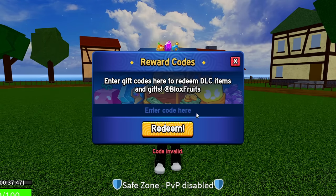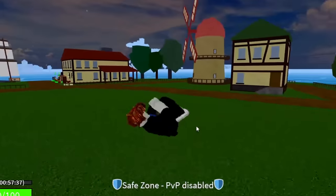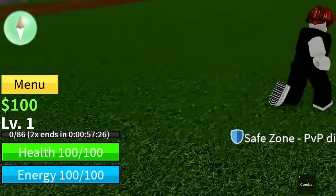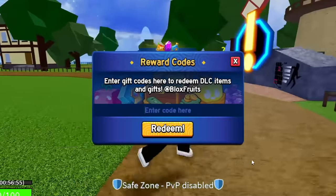The next code 'devscooking' is actually invalid now. Moving on — the next working code is 'kittgaming' — K-I-T-T-G-A-M-I-N-G. Boom, success! That gives you 20 minutes of double XP. We're now at 60 minutes, so you've got an hour's worth of double XP just from those three codes.